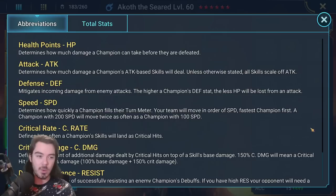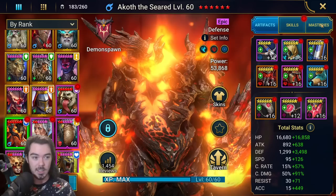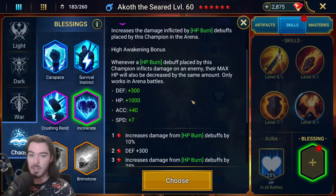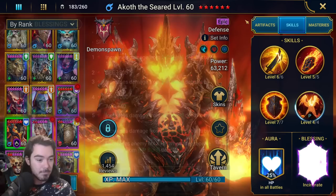We're not fully rolled up — we don't have crazy glyphs or anything. What I've tried to do with this Akoth is to get his accuracy really, really high. He also has really high defense and even a bit of crit rate, so he should actually hit decently hard and do some fairly decent upfront damage. We're going to be focusing on the burn. What I want to try out today is the Incinerate Blessing — increasing the damage dealt by HP burns in the arena only, placed by this champion. It also destroys max HP from the same amount of damage that HP burn does. It gives a bunch of defense, a little bit of HP, a big chunk of accuracy, and some speed as well.